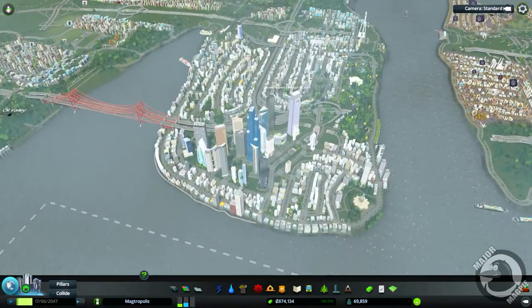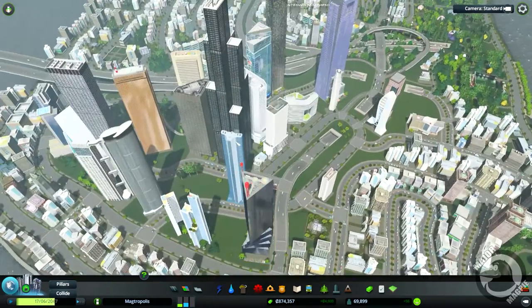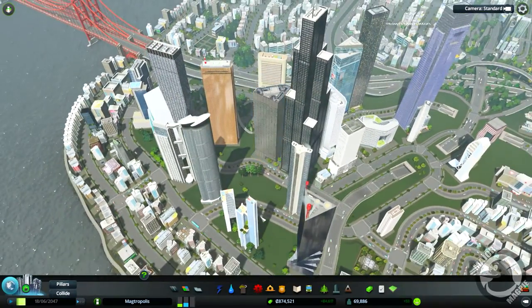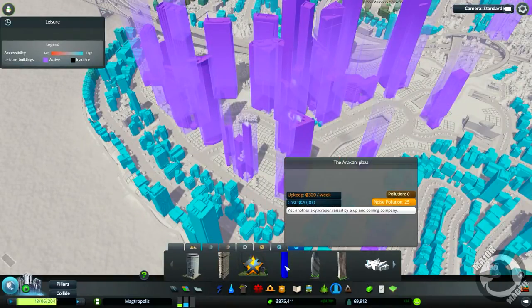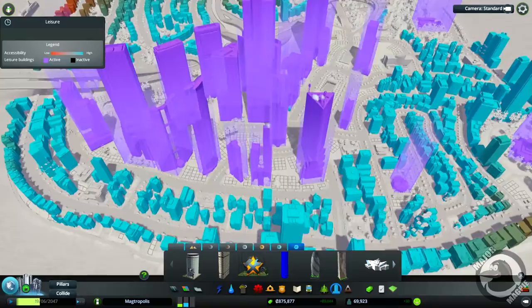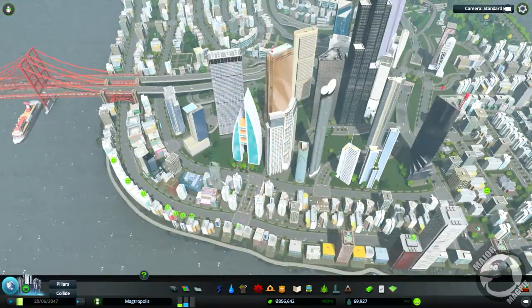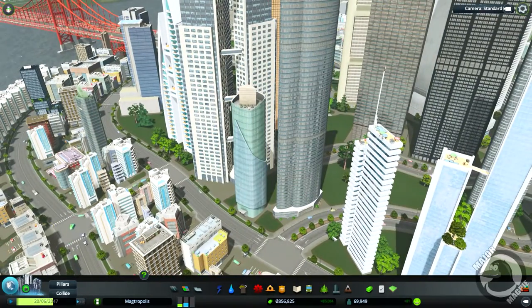I've got three skyscrapers that I want to put in this episode, I've already had a look. So we are going with this one — the Arakanee Plaza, yet another skyscraper raised up by an up-and-coming company. I would like to put this little beast here — boom, 20 grand — jobs are good.